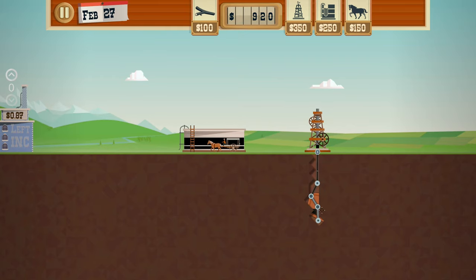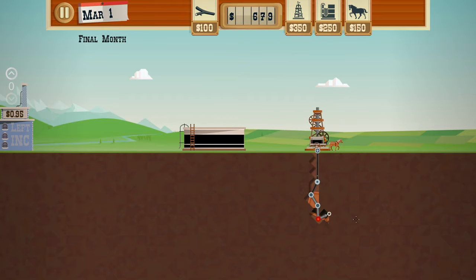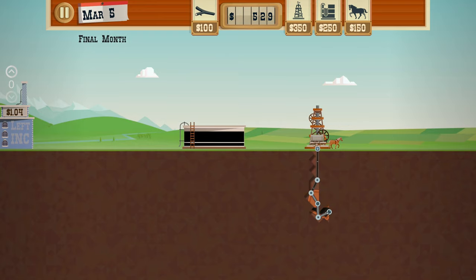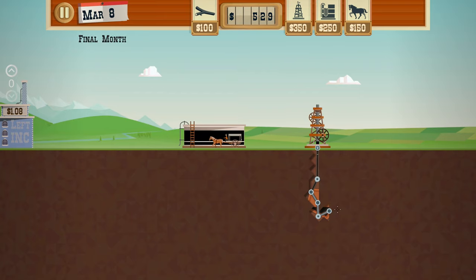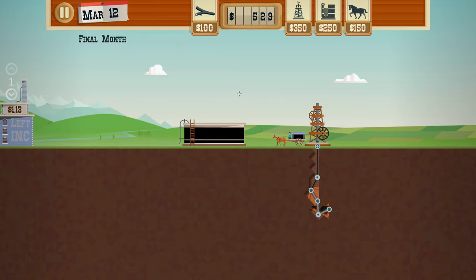Branch limit reached. We're now able to get this bit of oil. I don't know what the red indicator means when it goes red. We're still pumping oil so that's good. We have $529 left - we need to start selling the oil. We're in the final month and the price has gone up to over a dollar. Now we should be selling! I like how the music changes as you get close to the deadline.